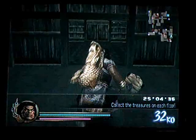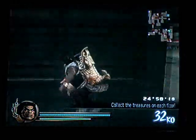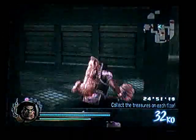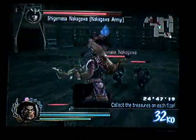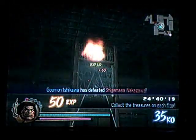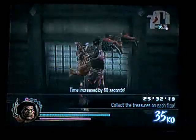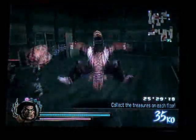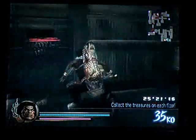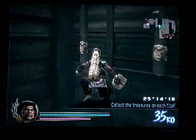Oh, I never went over my item setup, did I? I should have Vixen Tail, Power Bracer, Tengu Sandals, Gold Incense, Lantern... wait, no, that's not right. Guiding Doll, Lantern, Tengu Sandals, Power Bracer, and Gold Incense — yeah, that should be it. Because Lantern and Guiding Doll are absolutely a must here. Actually, I didn't have the Elemental Rune — what I have is the Kage Scroll, because of later on.